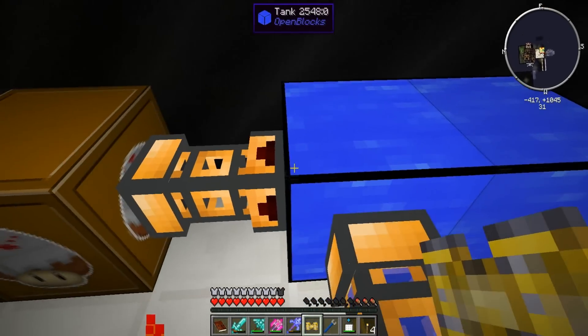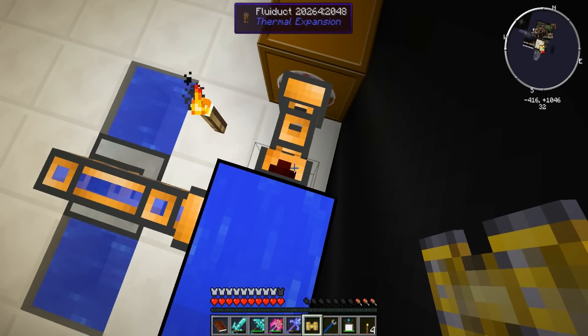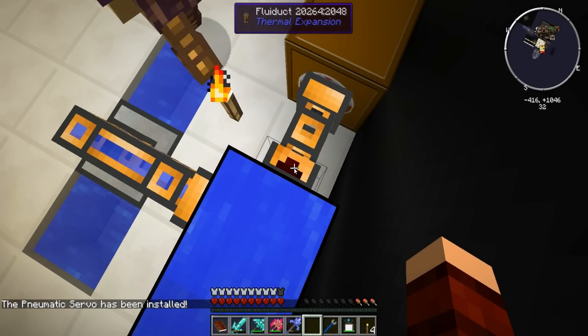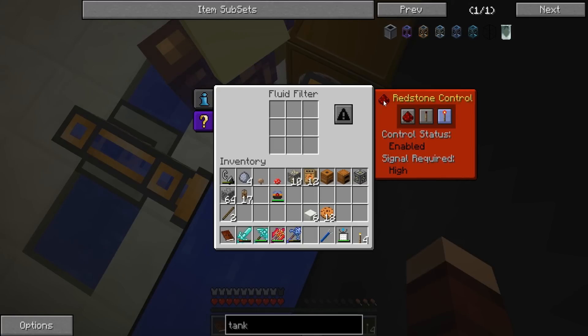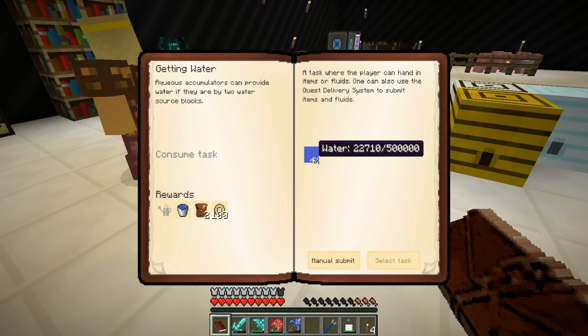This thing needs power to pump it out. We could use a lever, but I'm going to use a pneumatic servo, which I'll install right here. Right-click where this little red arrow is. Did it bring up a GUI? See where the redstone signal option is? I'm going to click on that and put it to 'ignore signal' - and now the water is pouring through!